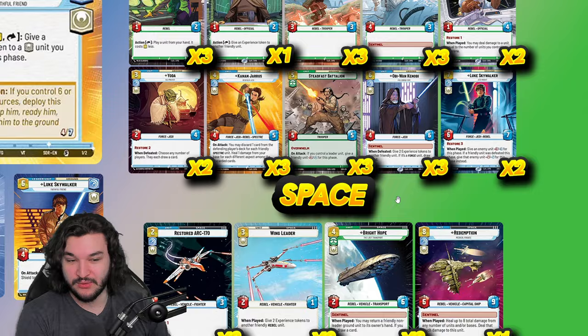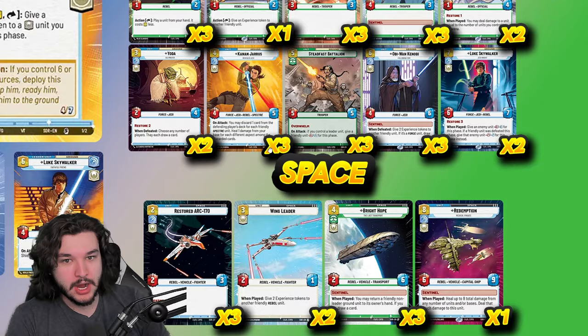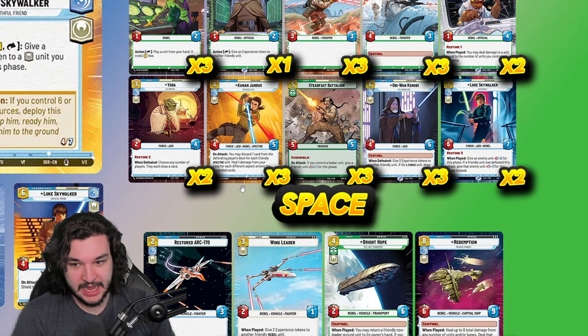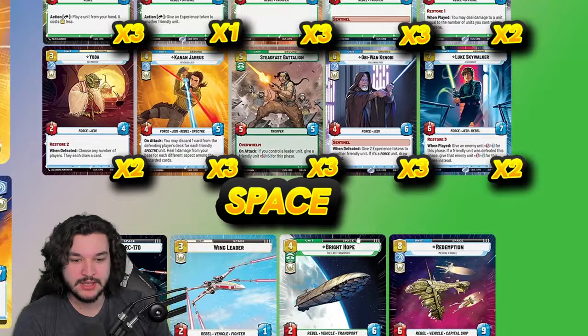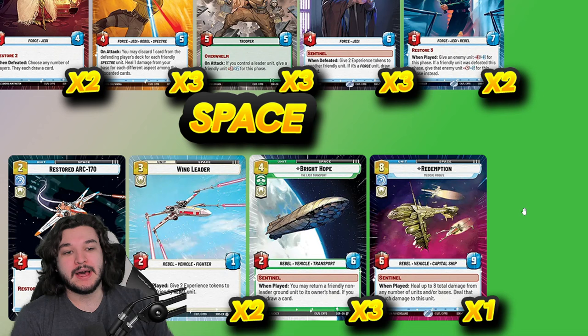Wing Leader doesn't work with Obi-Wan, Yoda, or Steadfast Battalion, so it's not a 100% rebel situation like other decks. Still, if you can put it on Alliance Dispatcher or Bail Organa, suddenly they're a three-four with shield — annoying to deal with and able to trade into opponent units profitably. It's also great on Kanan or Luke himself. Three copies of Bright Hope to shore up the space area — the sentinel is really nice, can receive shield tokens, and can return non-leader ground units, which synergizes well with Luke to replay and reacquire shields.